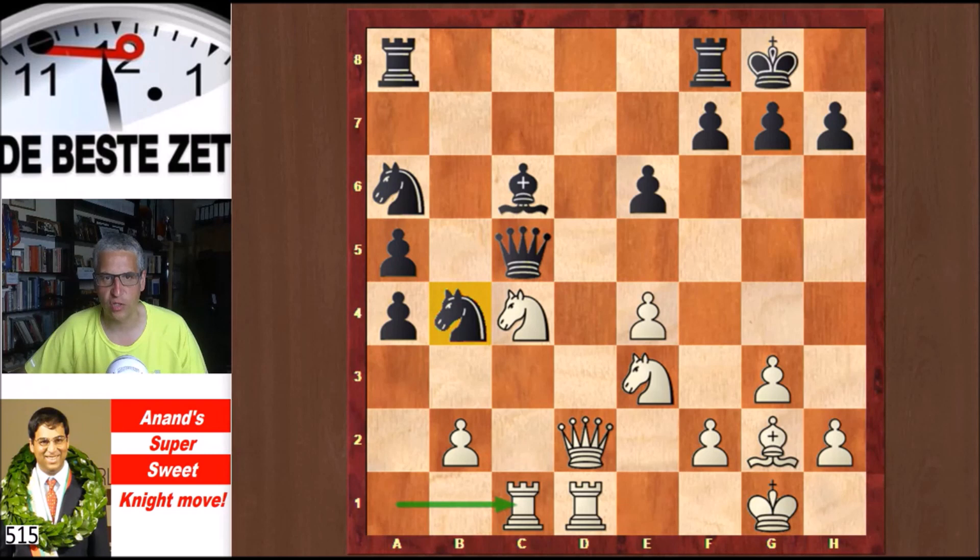What are White's threats that Anand talks about? He mentions Nd6, and he mentions this knight going through g4 or through c4 to the e5 square — those are the threats. And Topalov made a mistake here: he played h6, which Anand calls a serious error. Immediately White has a target on the kingside, which otherwise he would have to provoke somehow, perhaps with h4-h5, says Anand.